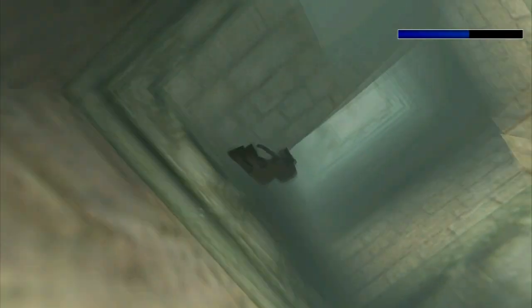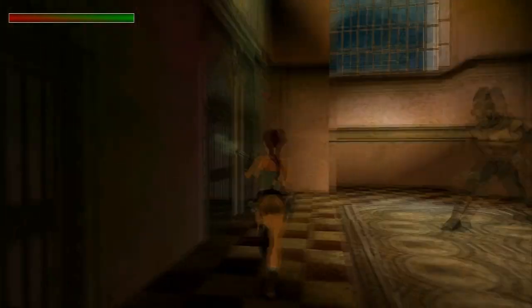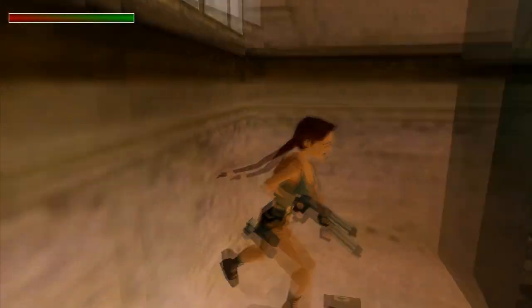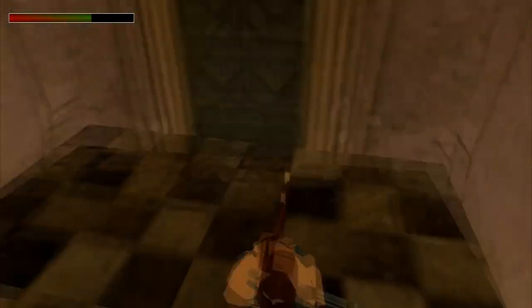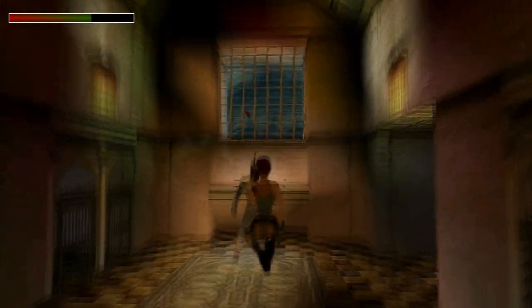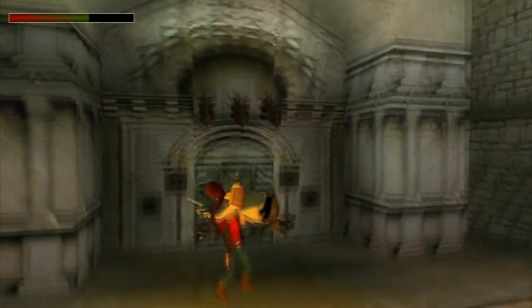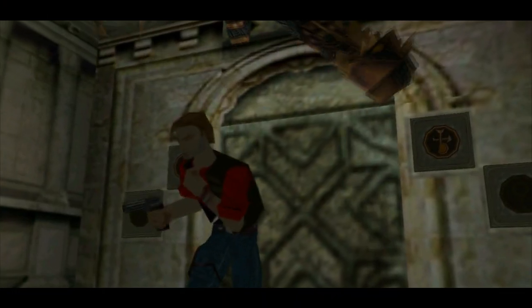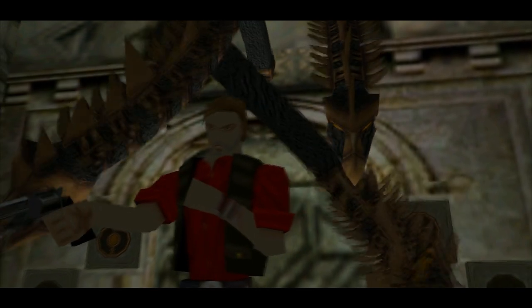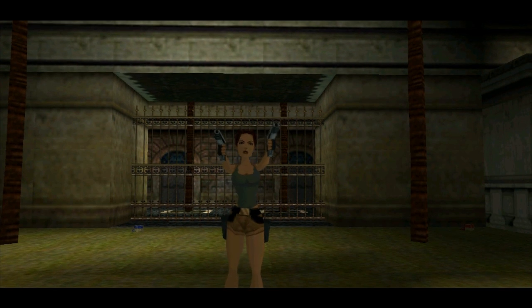As we travel deeper into the level we find ourselves underground in murky water where you need to shut off some fans in order to continue. We also find the shotgun, which is useful for the next baddie — a huge soldier that comes to life carrying a sword that shoots energy bolts. This boss is tough because you're in a tiny room so there's not a lot of room to run around. Once we retrieve the piece needed for the gate, we return outside and Larson is of course waiting for Lara. There's a bit of a gun battle before a cutscene takes over — the three gargoyle heads on the gate suddenly come to life and she tries to warn him. Not wanting to fall for a trick, he ignores her warnings and ends up getting bitten by one of the gargoyles.